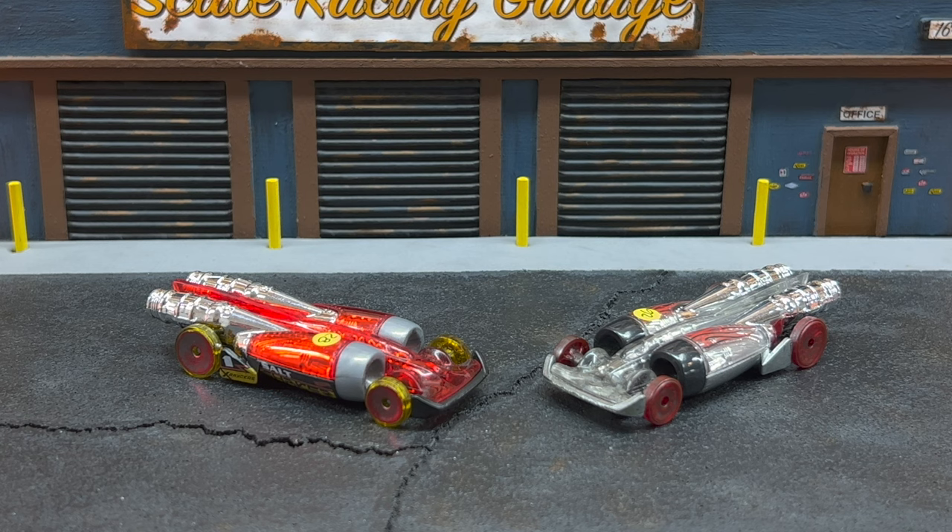The 14th overall qualifier, DXP Racing with his blue Salt Shaker, versus the number 19 qualifier from Bobby D's Lakeside Raceway — the Ferrari F40. Salt Shaker puts distance on the Ferrari: 23.16 to a 23.66. After the swap it's more of the same: 23.20 to a 23.52. DXP Racing wins both and moves on to round two.